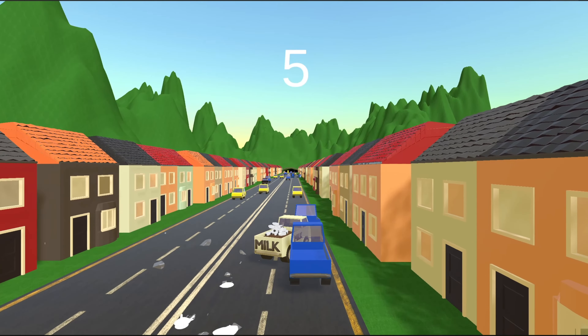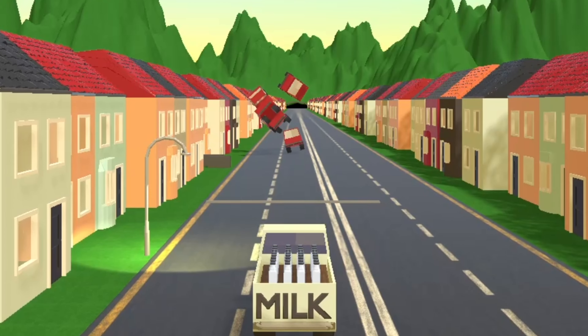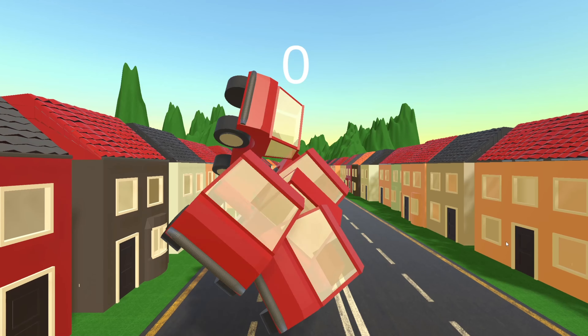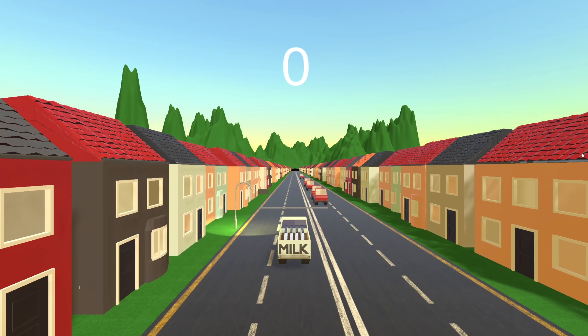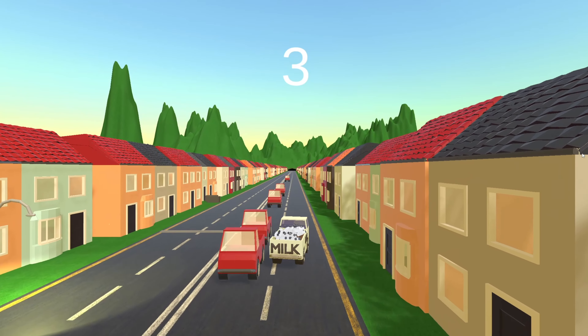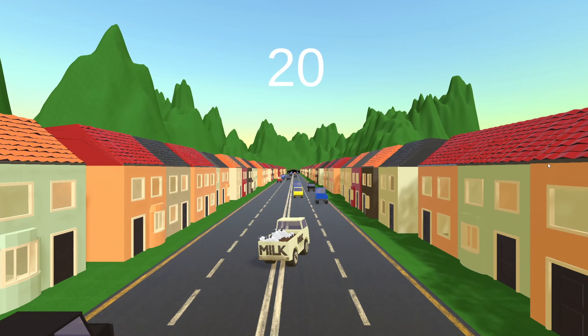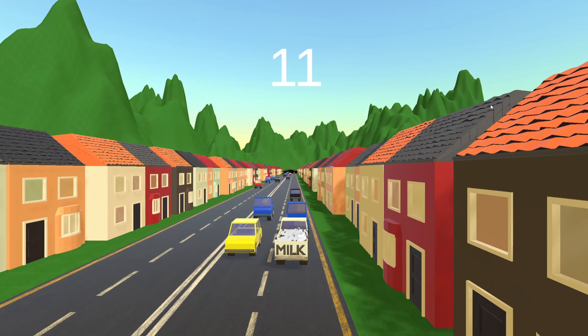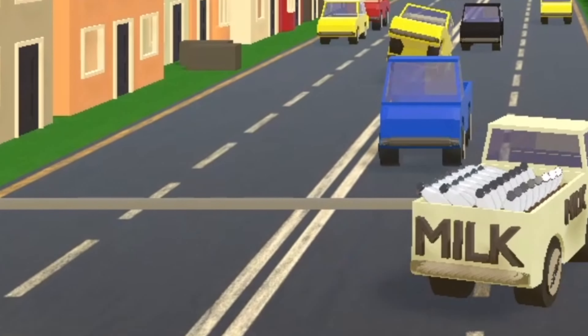So I started off by deciding to randomly spawn the NPC vehicles to add an element of surprise. I started with some pretty simple for loop scripting based on preset empty game object locations to spawn out of, but it caused the vehicles to just pile up. To make sure the NPC vehicles spawned in random locations, I switched to setting a Z-axis range where the cars would appear. I then created a list of the various NPC vehicles from which the for loop could choose, but it was evident that a number of the vehicles were spawning inside each other and in the same spot.